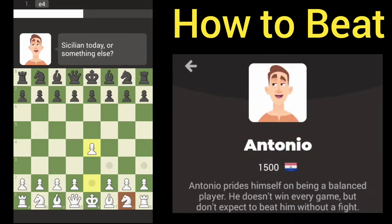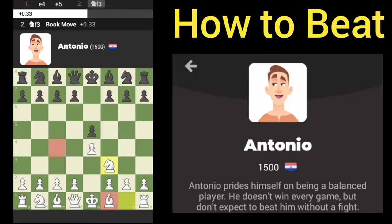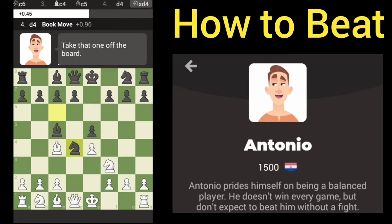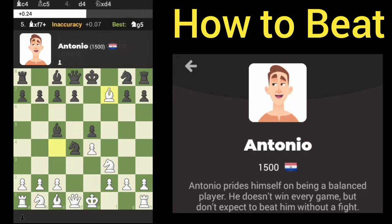All right, we've got Antonio here and we're going to try to play fast, hopefully not too fast. The idea is to try to attack any weak spots there. That's perfect — remember there's several different openings this computer can use, but that's a very attackable one.